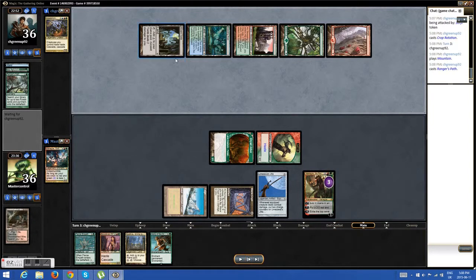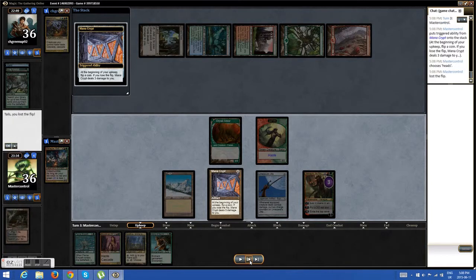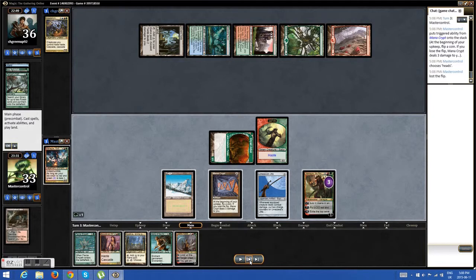On his fourth turn he'll have for sure six mana, and probably seven depending on what's in his hand. That means there's a two-turn clock from Wanderer if he puts only one land down a turn. Like, if he gets Mana Crypt here it's going to be game over for me — that's just how Wanderer decks are, they're just freaking insane.